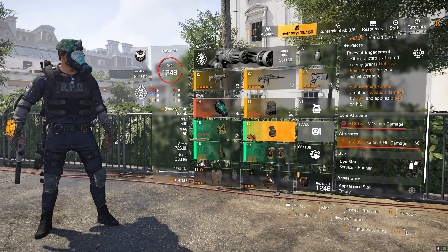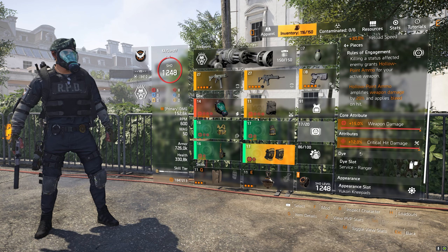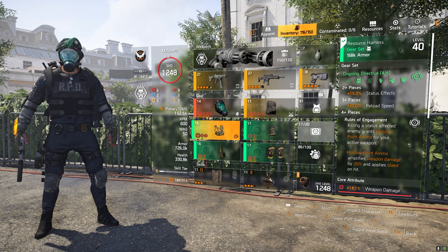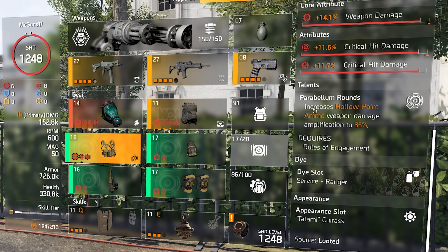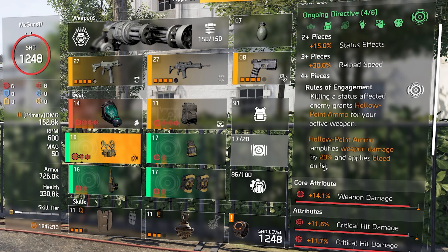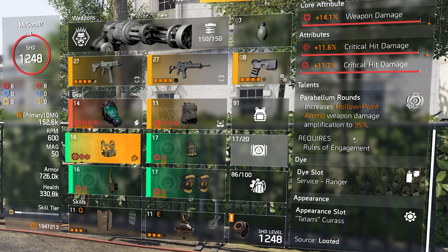Every single Ongoing Directive piece has weapon damage as the core attribute and critical hit damage as the attribute. Now for the chest piece talent — this is what makes the four-piece even better. The chest talent increases hollow point ammo weapon damage amplification from 20% to 35%. So instead of 20% amplified damage we get 35% amplified damage on that four-piece bonus when the chest piece is equipped.